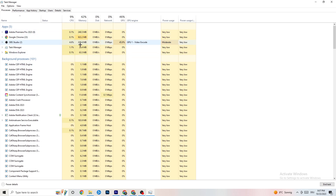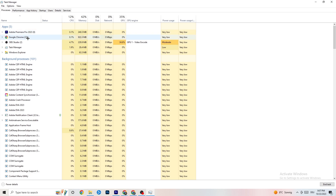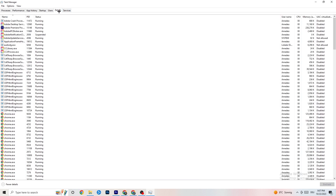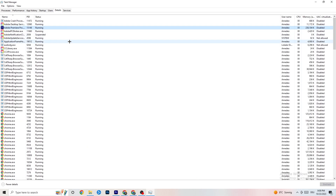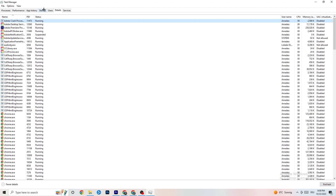Next, click the 'Details' tab in the top-left corner of Task Manager. Search for your game — I haven't started it but it works the same way. Right-click your game process, hit 'Set priority,' and set it to High or Realtime — try both and see which works better. Hit Apply and exit.